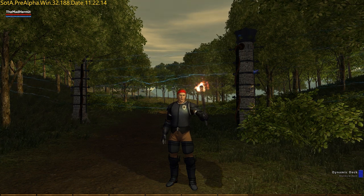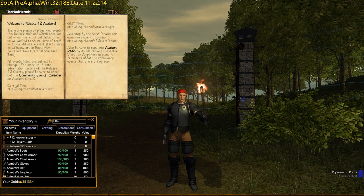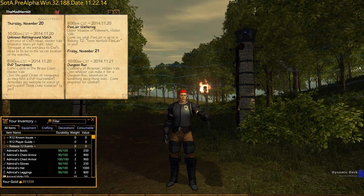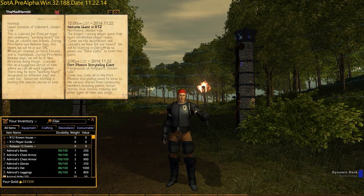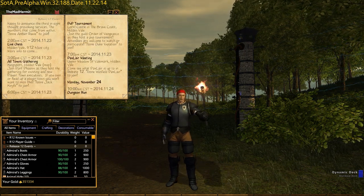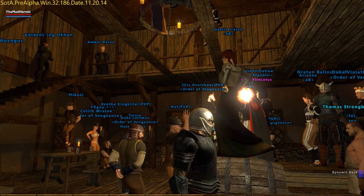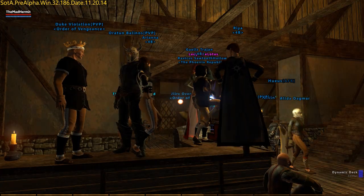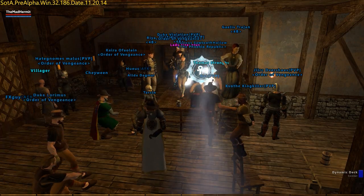Shroud of the Avatar includes a rich and vibrant community that actively shapes the game world through numerous and varied player-run events. Live plays, tournaments, player-created mazes, contests, and dance parties are just some of the activities you'll find on any given day. To learn about the latest happenings, check out the Release 12 Events book located in your inventory, which can be accessed by hitting the I key. Anyway, that's all the time I have. There's still plenty more to learn and even more to explore. Hopefully, this guide gives you a nice high-level overview of the various game mechanics to help you get your adventures started. Until next time, this is the Mad Hermit signing off.